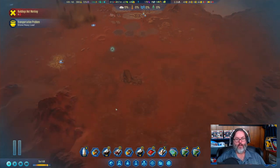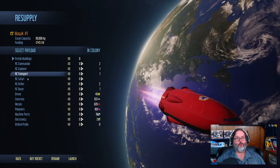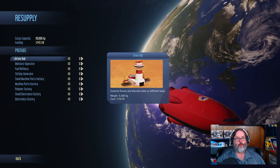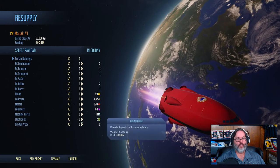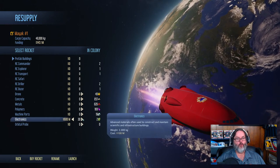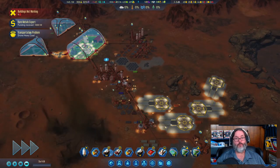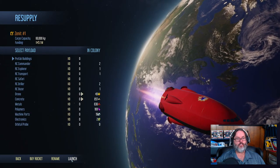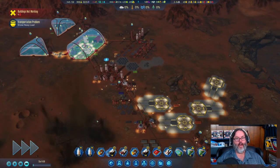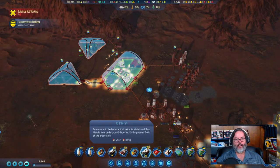I would like to bring that prefab — the one we had to sacrifice — but I don't have the people for it. Let's just load up. Unfortunately all I can afford is 35 but that's going to have to do. I'm just going to launch the other rocket with nothing. So we'll get both rockets over here.